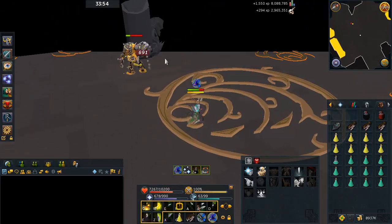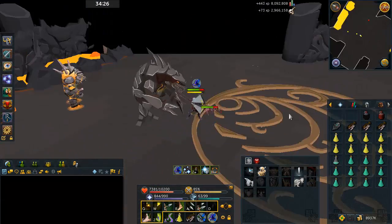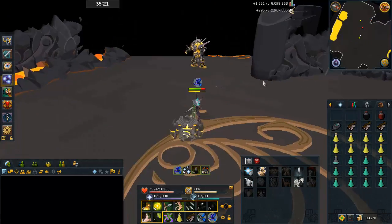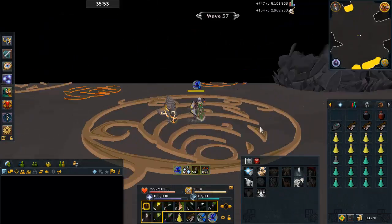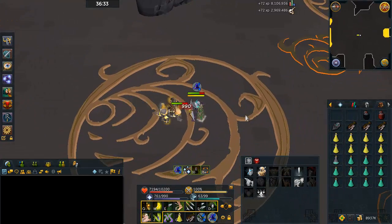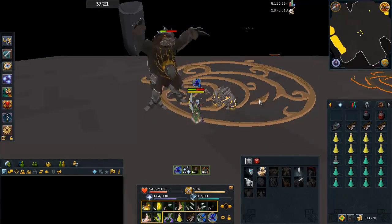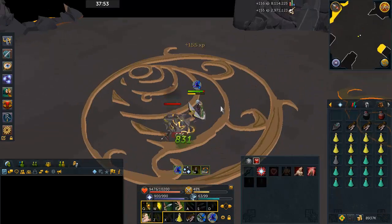I only used about one prayer pot the entire Fight Cave with Pray Mage active, and I didn't turn it off at all between waves 31 and when I defeated Jad. It might just be the prayer renewal and the fact that I wasn't using any other prayers other than Pray Mage. So with the amount of prayer pots I took, you could definitely use Turmoil, Piety, or one of those damage and accuracy boosting prayers — just keep in mind that if you bring enough prayer potions for that, you might run a little low on food.